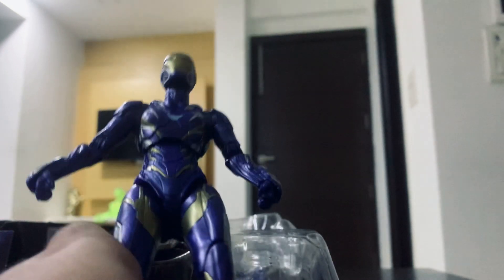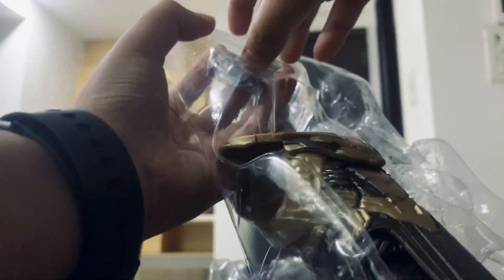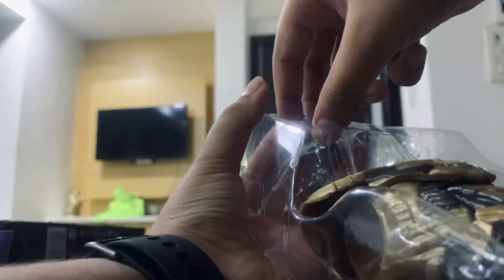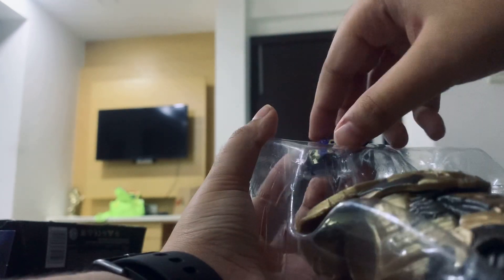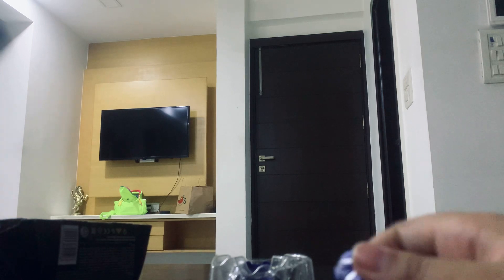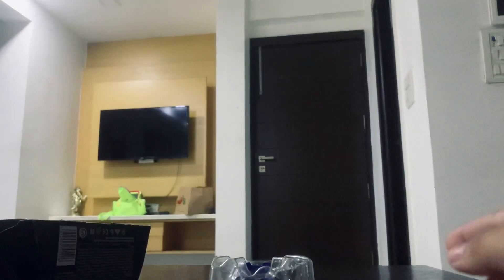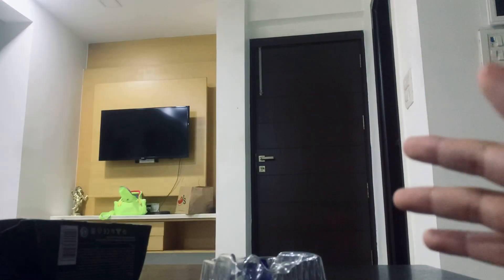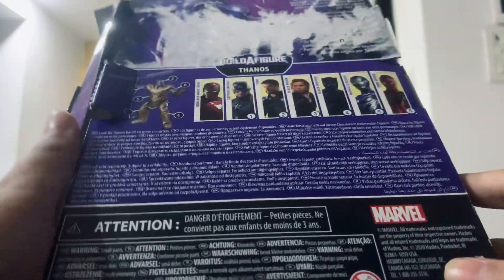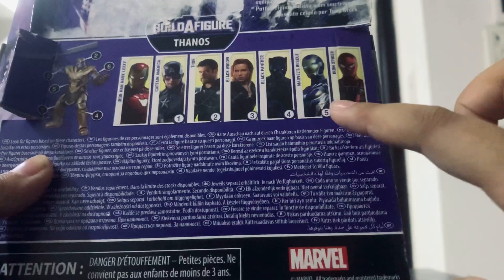Now time for the accessories. I'll lay the rest of the box out here in order. This one is somewhat easy to get out but still not that easy. This is an accessory I'll show you after I put out all the other accessories. The last thing is a board piece — I'm not going to take that out. If you want to collect the build-a-figure piece, you can collect this, this, this, this, and this.